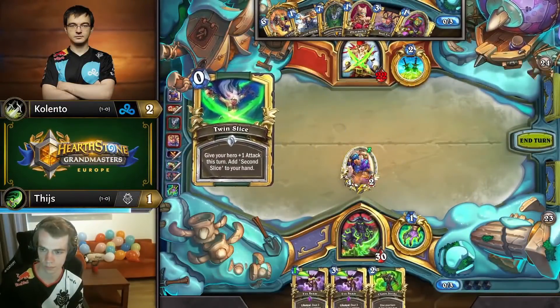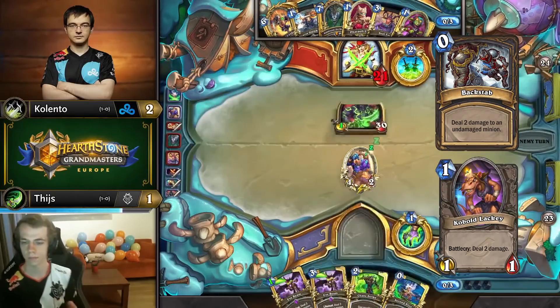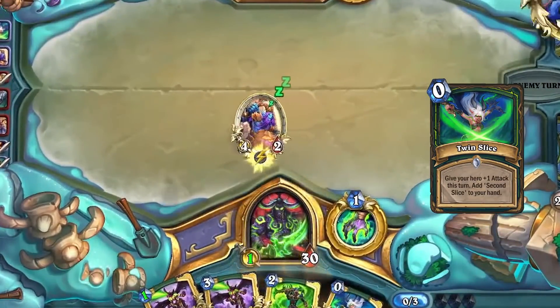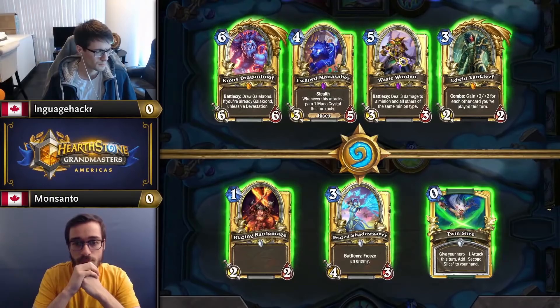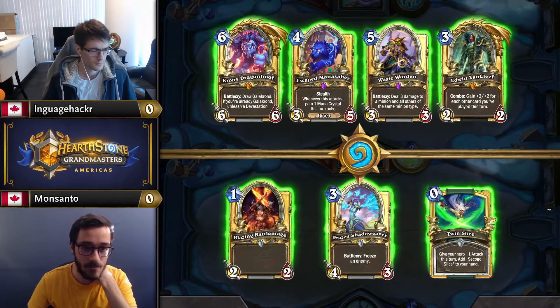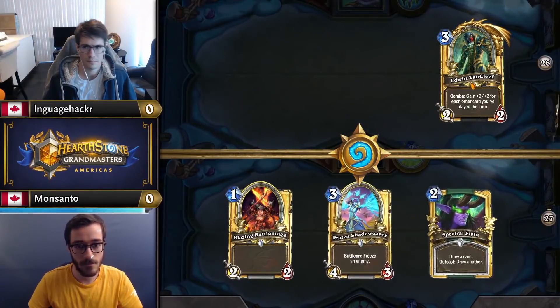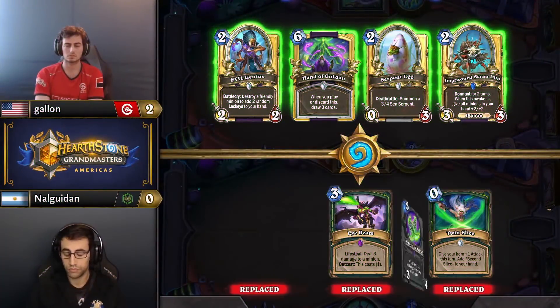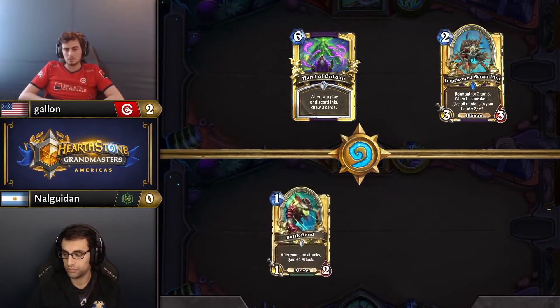Versus Rogue, Sater Overseer on curve is quite weak to their removal like Backstab or Kobold Lackey, but with Twin Slice you can put two threats on board as early as turn 3. But of course, Twin Slice can be underwhelming if you're not able to develop minions alongside it. In this game versus Rogue, Monsanto tosses it to look for minions or Umberwing to follow up his Battlemage on curve.